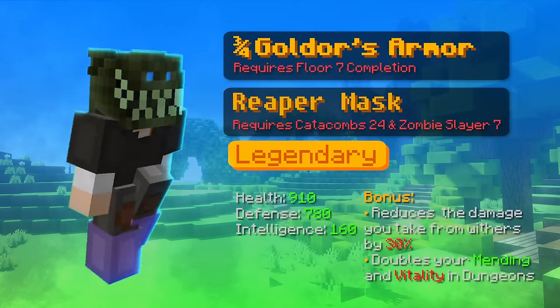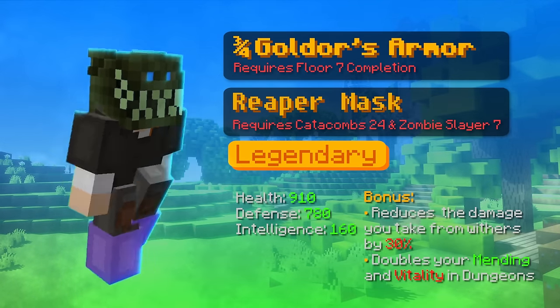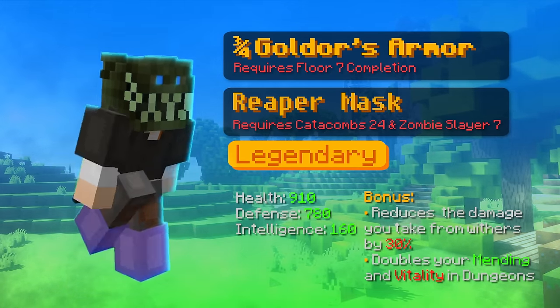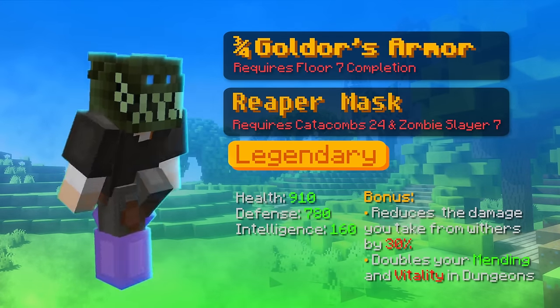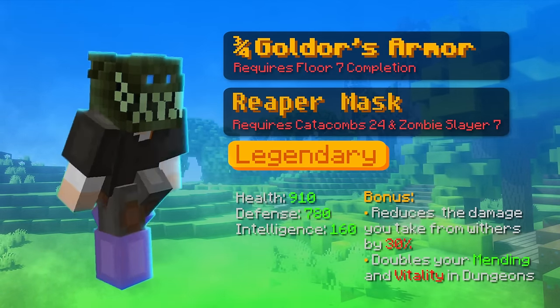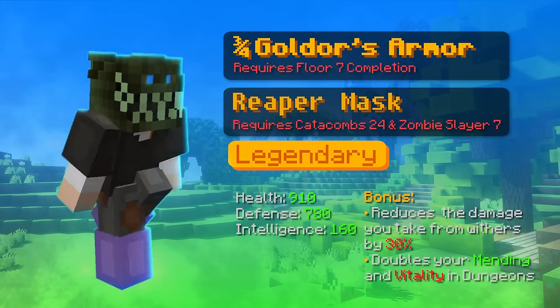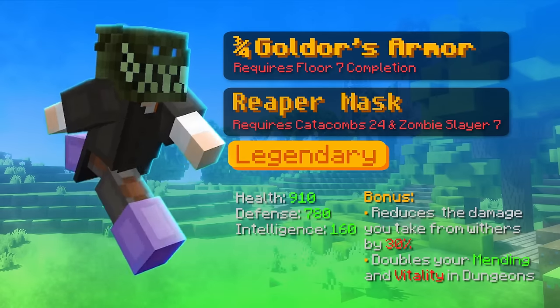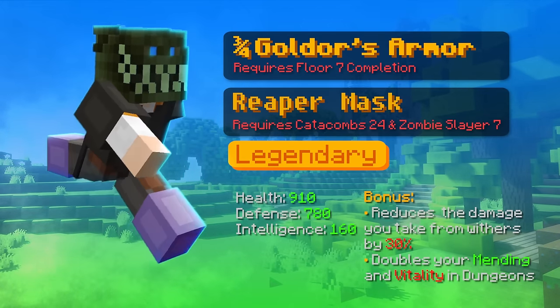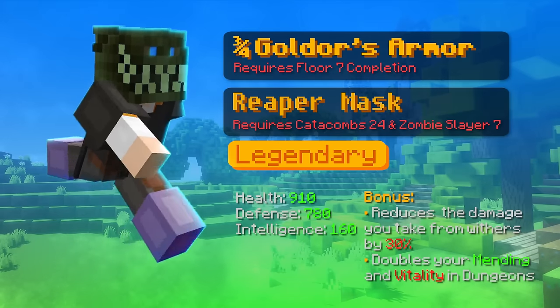The next armor set is 3-4 gold with reaper mask. The gold armor requires floor 7 completion and reaper mask requires catacomb 24 and zombie slayer 7. This setup is by far the best for tanking as it gives you a lot of effective HP. You probably noticed that I didn't mention mender crown here. The reaper mask will give you more effective HP, even more with the gemstone slot.